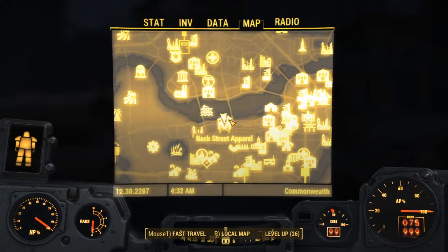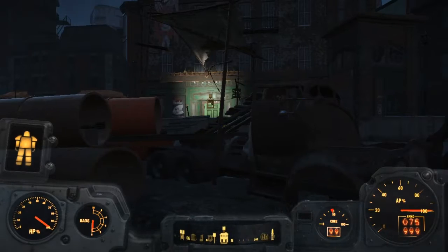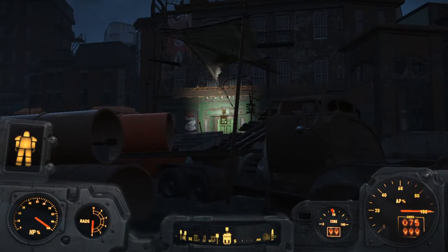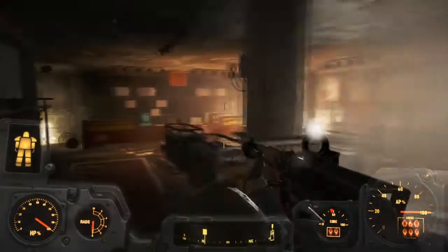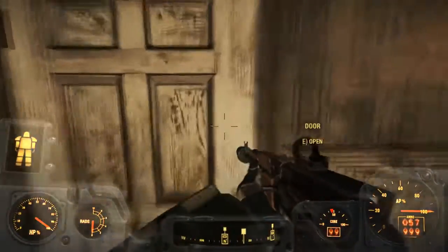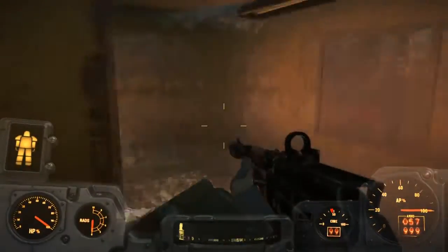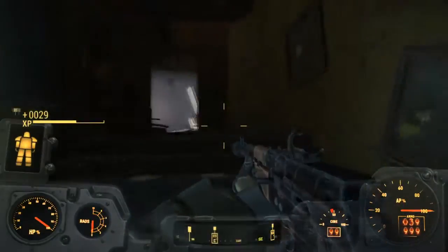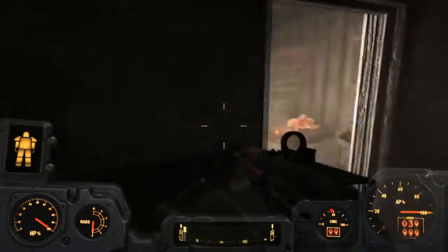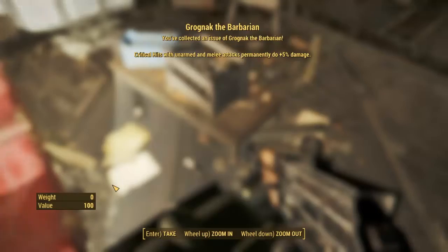For the next location you are going to want to head to the Backstreet Apparel. Here is Diamond City and here is the Backstreet Apparel — that is the door you need to enter, it's forward from the fast travel point. Once you enter there will be a couple of raiders and a couple of traps, dispose of them as you see fit. Then open up this door, head straight forward and upwards. Eventually you will reach the upper floor and here it is.